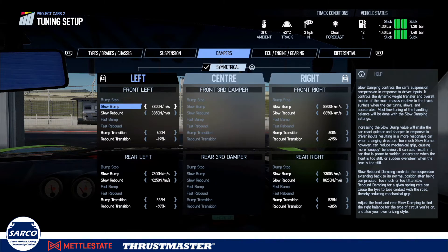For the damper settings I've made them a lot stiffer, because you need a more responsive car so that when it's flicked from one side to the next it settles itself much quicker and you're maximizing grip. Slow bump on the front is 8,800; slow rebound on the front is 8,850. For the rears, slow bump is 7,300 with slow rebound of 10,250. I've also increased the bump transition slightly — front is 600 and rear bump transition is 535.